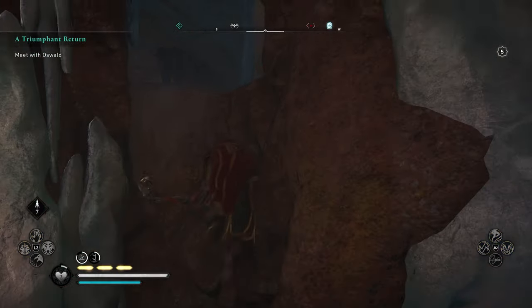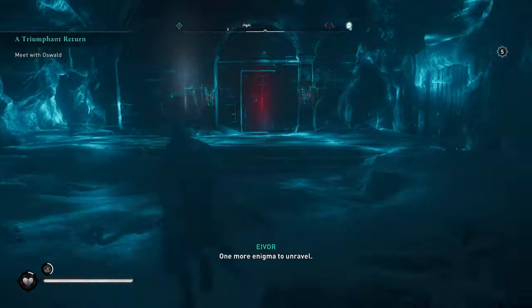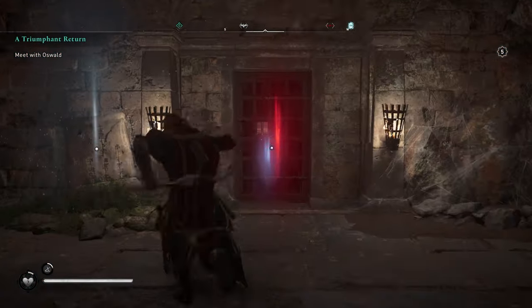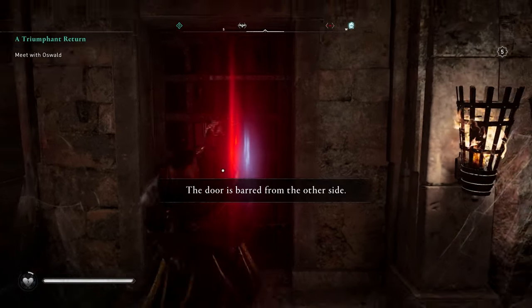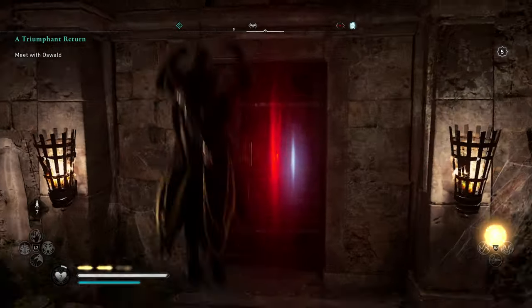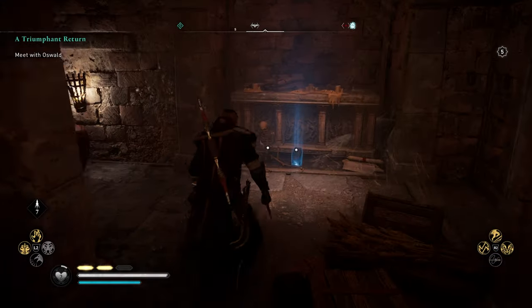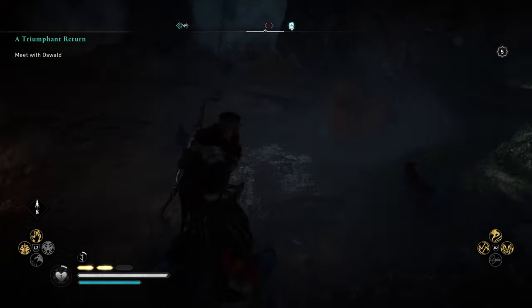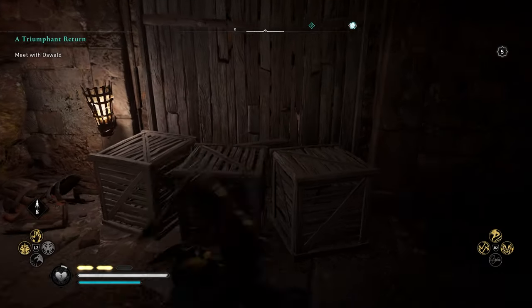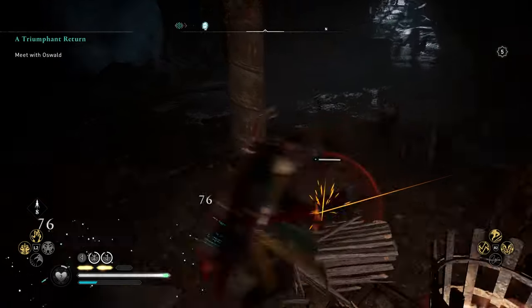Run over, climb up, jump through. You'll come to a room with a door. If you have the Leap of the Valkyries level two (the AoE ability), you can just use that — the barred doors do unlock by doing that. If not, head right: there are going to be lots of chickens, and if you accidentally hit any of them they will attack you, so just kill all the chickens.